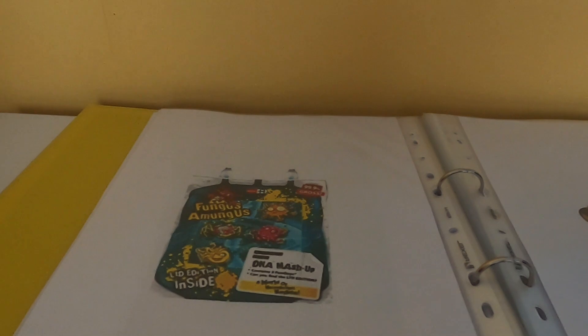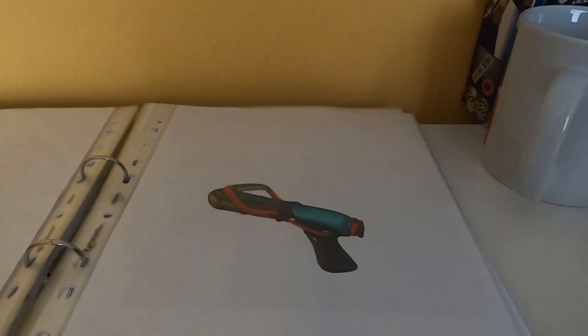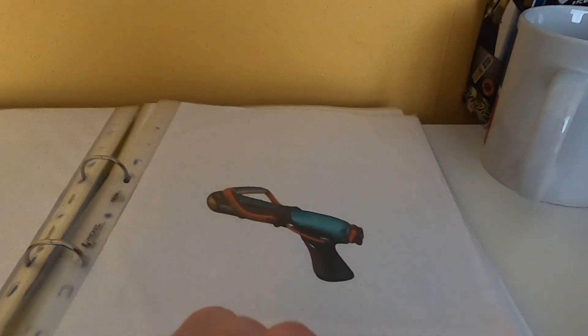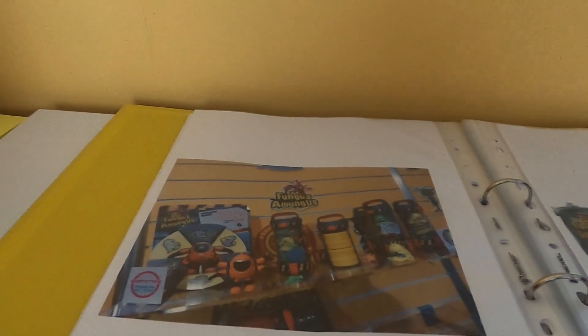Now some prototype stuff. This is the prototype backpack — back in prototype stage it was called 'DNA Mashup.' Back then they wanted to do limited edition fun guys and included them in this pack, which I think would have put them above Moshi Monsters for profit but also up in popularity with kids — being able to get all the special shiny metallic ones. This is a prototype Exterminator — the differences are that it looks longer, and it has a dial on the end rather than a launcher.